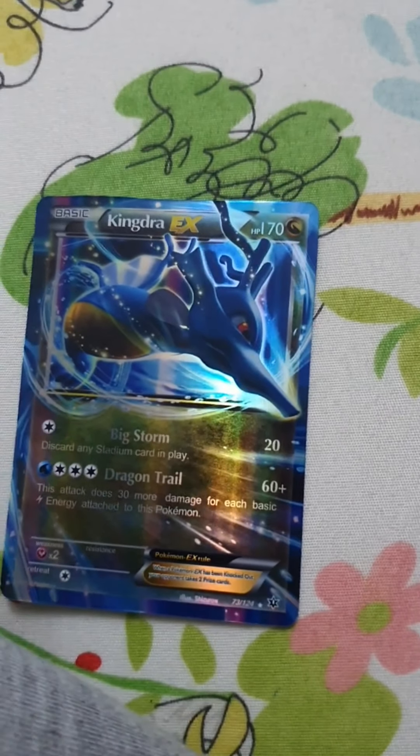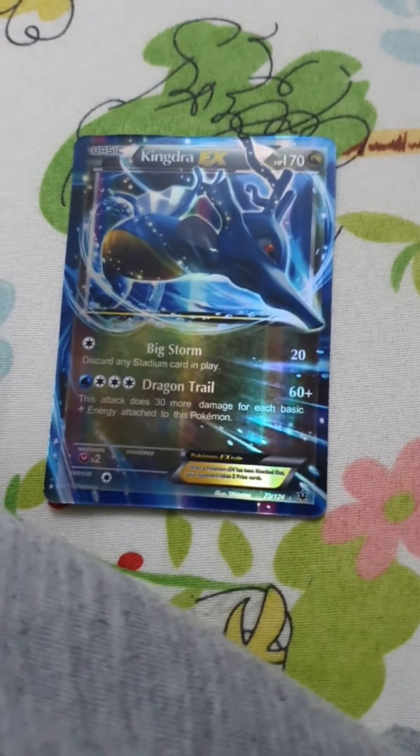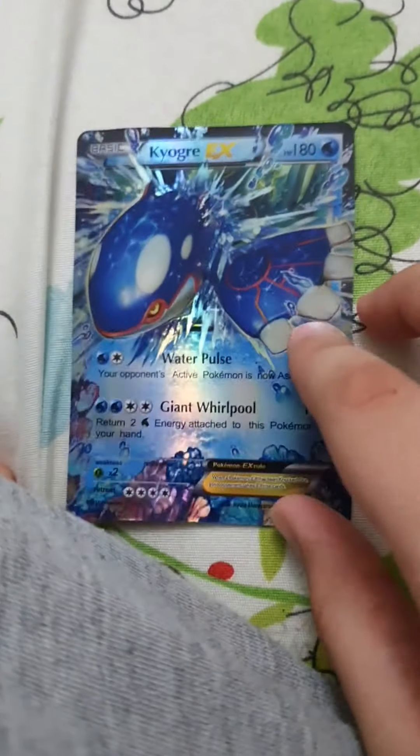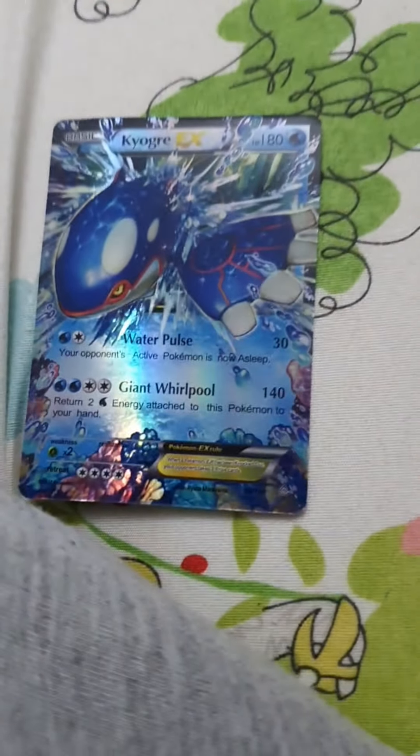This Pokemon is called Kingdra. It has 170 HP, 20 damage, and 60 plus damage. This Pokemon is one of my favorites — it's called Kyogre EX. It has 180 HP, 30 damage, and 140 damage.